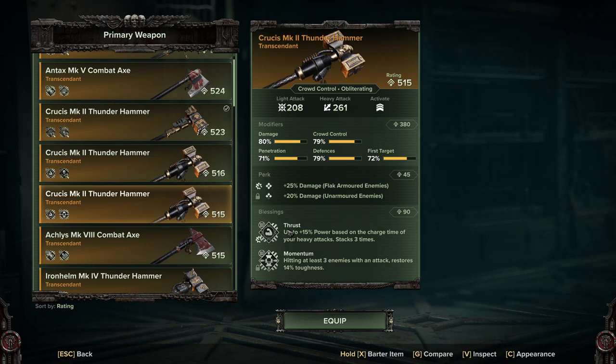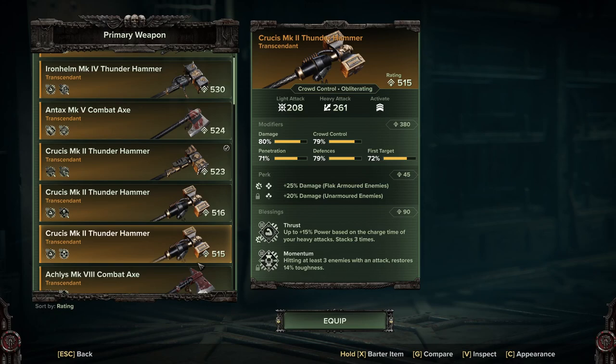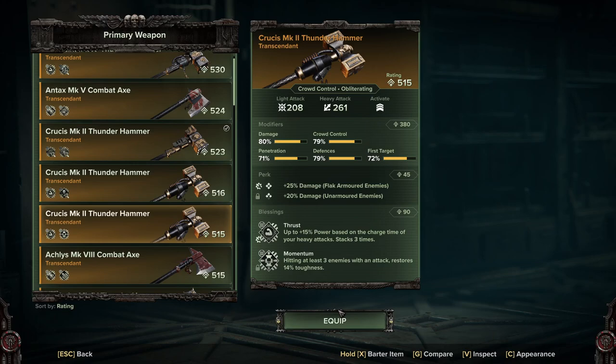I've had very little luck rolling hammers, but it really is personal preference for what attack pattern you get along with best. This is what I tend to run: Thrust, Momentum, damage to Flak. What I'd prefer is if that unarmored stat were for carapace, but it didn't roll that way. If you want to do the most damage to bosses and ogryns, you'd want Unyielding and Carapace as your perks, then Thrust and another blessing of your choice — possibly Headtaker or Skull Crusher. Headtaker is a nice damage buff from continuously hitting something; Skull Crusher counts on the target being staggered. Thrust is one of the more important things if you want that big bursty build.